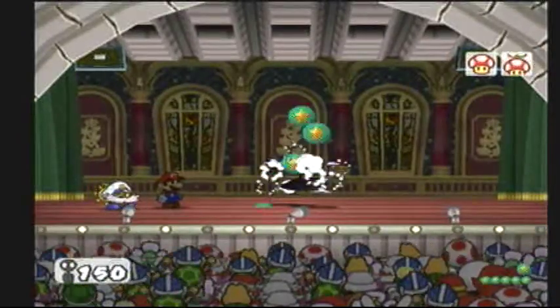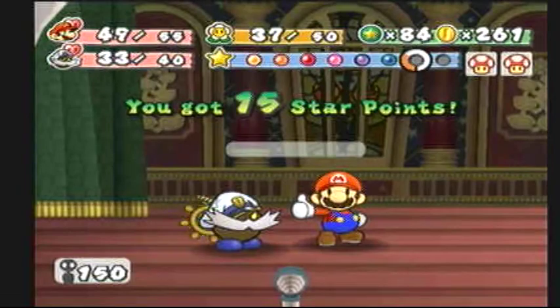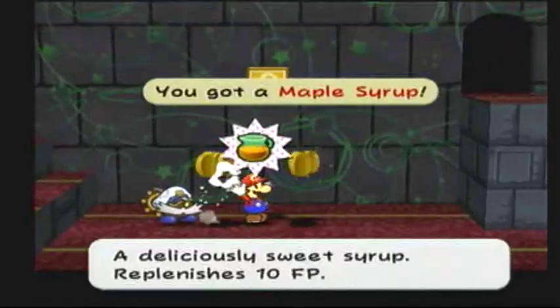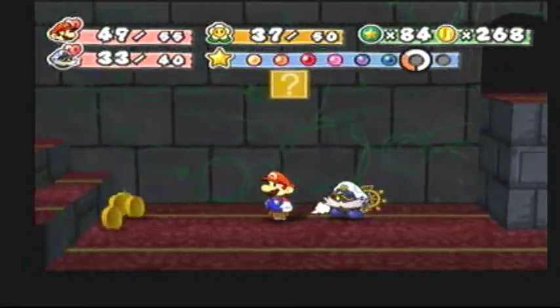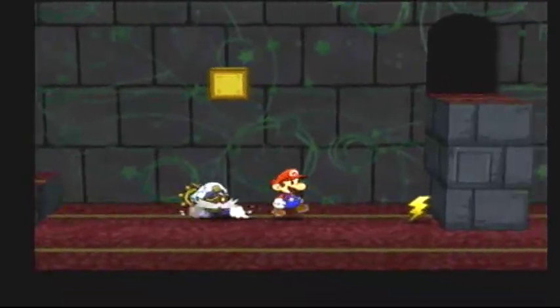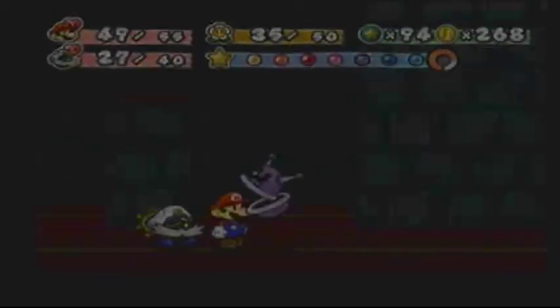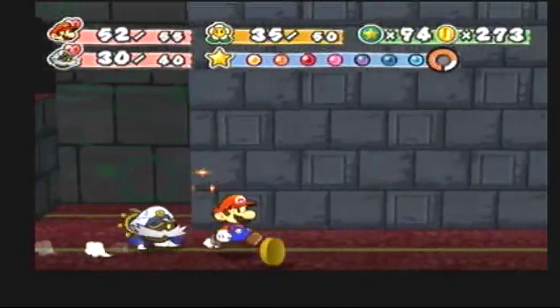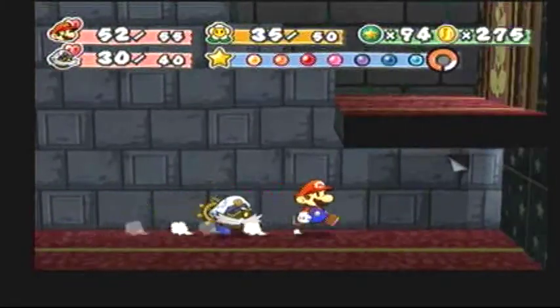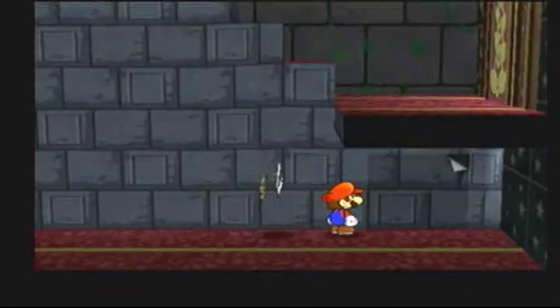You're kidding me, he was right there! I got 15 star points. I got maple syrup. Let's see what's in here — ooh, Thunder Rage. I'm going to have to fight this guy, so I'll be back in a second. And that was really annoying because that guy kept repeating himself.